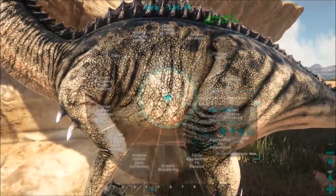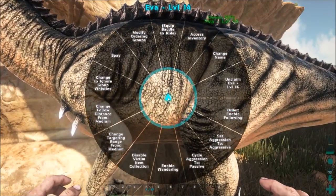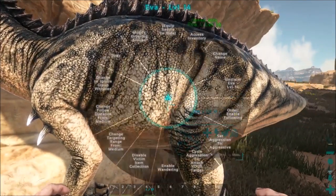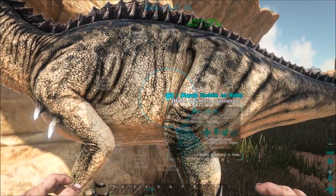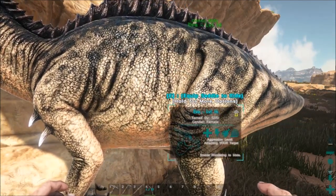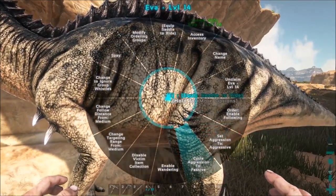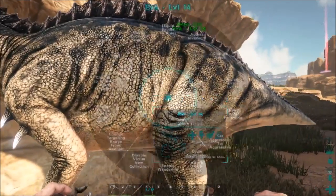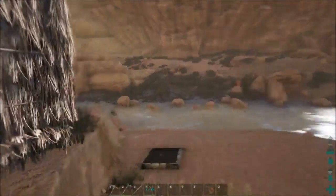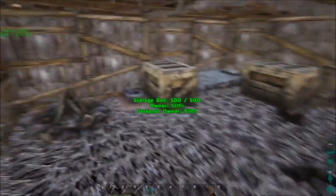Did I just accidentally set you to something? Yeah, I'm gonna set you to attack my target. Actually, I'm just gonna set you to not be in danger. Okay, so we got ourselves our wood and we just need to hide and we can make a saddle for this guy.